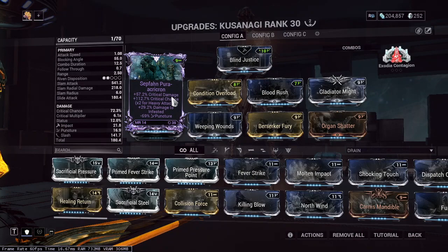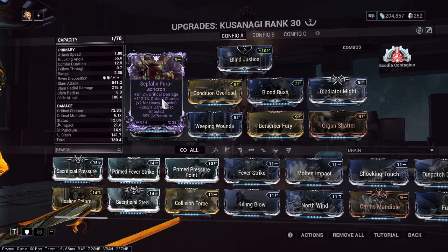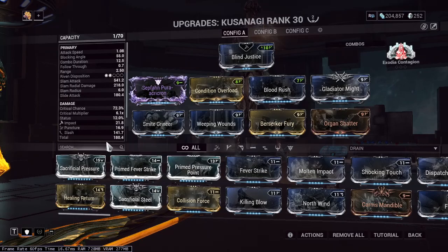I do have a riven for this — the Sepfan Pura Agricon. It has crit damage, good crit chance, damage to infested (which is pretty much useless), and 69 puncture. This reduces the puncture weighting, meaning it gives slash more chance to proc.